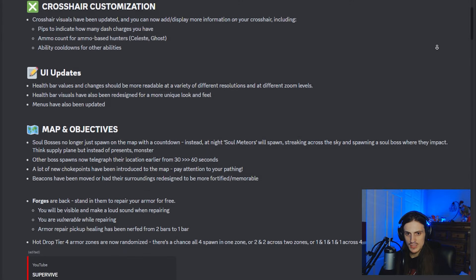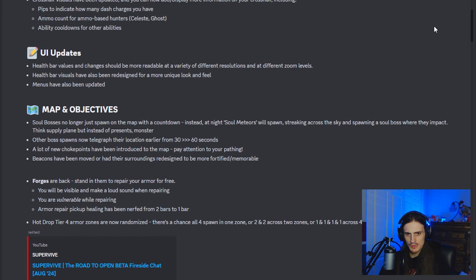New crosshair customization — feel free to mess around with that. There are a couple of pretty interesting things you can do, like having little indicators to show how many dash charges you have, ammo count, and ability cooldowns. Those are all quite useful and they'll be in the settings.